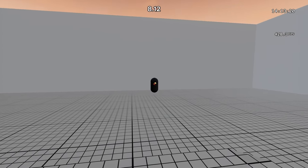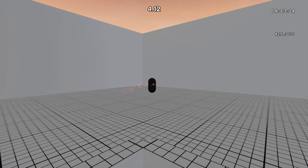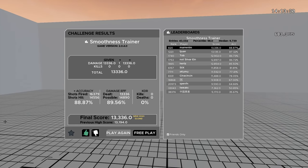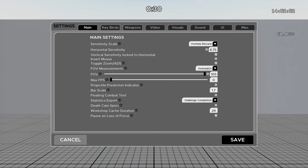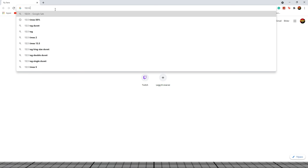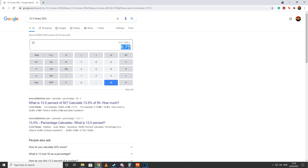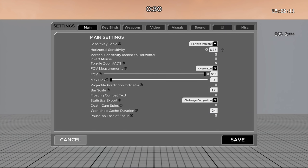On this map, you're rewarded for being on center target — you get a higher score by aiming on the middle of the bot compared to the sides. You want to use your ADS sensitivity on 103 Overwatch FOV. To find your ADS sensitivity, multiply your hipfire sensitivity with your ADS percent. For example, 13.5 hipfire sensitivity multiplied by 50% gives your ADS sensitivity. In Kovacs, go to the main settings tab, use Fortnite percent as sensitivity scale, type in 6.75, then go to FOV measurements, click Overwatch, and type 103.